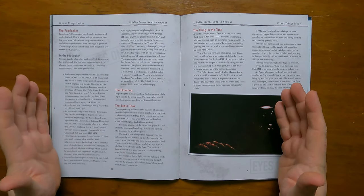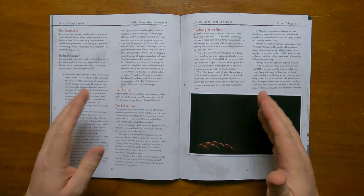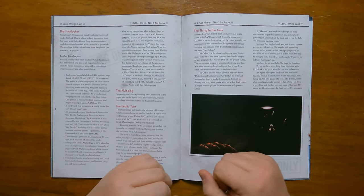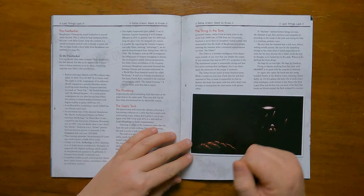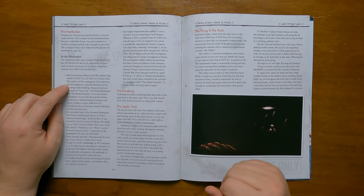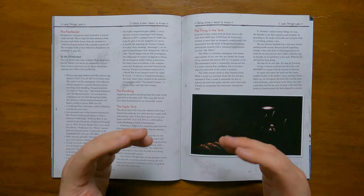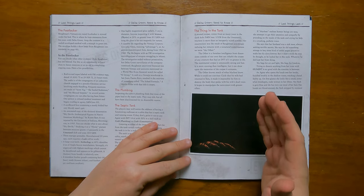Bauman's Vietnam-era metal footlocker is stowed under the bed — this is where he kept mementos of his time with Delta Green. On top of the contents is a sealed envelope with a green triangle on it, containing Clyde Bauman's final words and confession where he tells the reader to pour the gasoline into the septic tank, light it and walk away without looking. The contents of the footlocker are intended as clues or hooks for future missions. It contains a set of reel-to-reel tapes labelled 15th August '72 to 29th September '72, 21 hours in length.